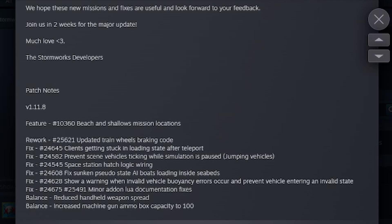Fix sunken pseudo-state AI boats loading inside of seabeds. Show a warning when invalid vehicle buoyancy error occurs and prevent vehicles entering an invalid state. Minor add-on Lua documentation fixes.